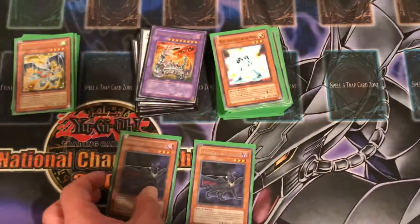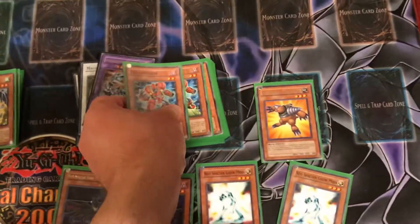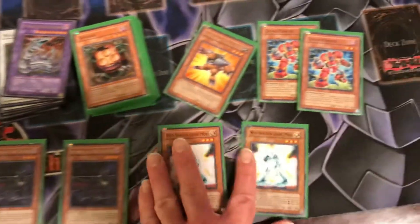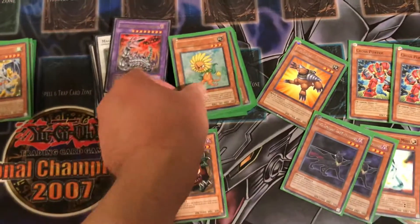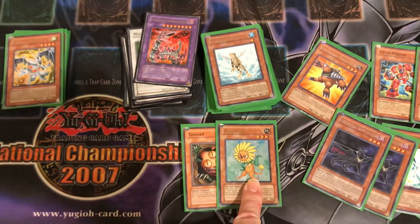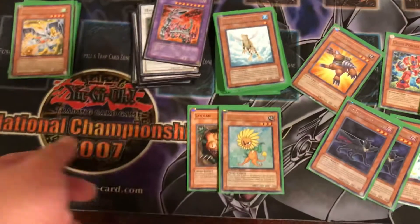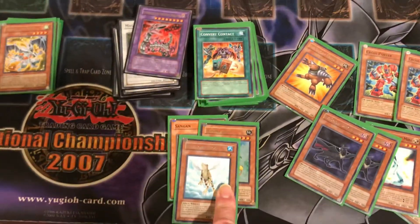Then you got 2 Neospatian Dark Panther, 2 Neospatian Glowmoss, 1 Neospatian Grammo, and 2 Crossporter. We'll get to these monsters in just a moment. One Sangin, one Dandelion. When Dandelion is sent to the graveyard, you can special summon 2 Dandelion tokens to your side of the field, and it's really good with Debris Dragon. Then you got 1 Treeborn Frog.